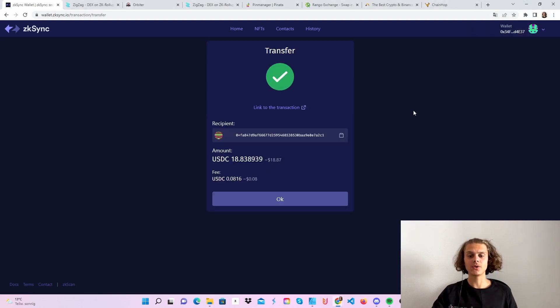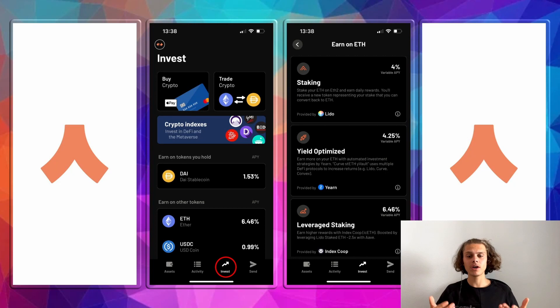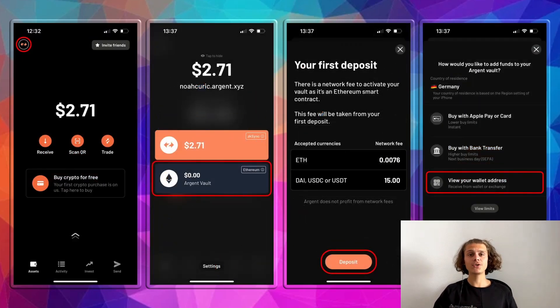A few things you can do on your Argent X wallet: hop over to the Invest tab and choose a token you want to use to earn. For example, choose USDC, click on it, and you will see three options to start earning. The first one is the safest, and the other two — choose whichever you want, just to do something on your Argent X wallet. On the other hand, you can also open your Argent X Ethereum wallet. If you go back to your main screen and click the arrows on the top left, you can see your ZK Sync wallet and your Ethereum Argent wallet.